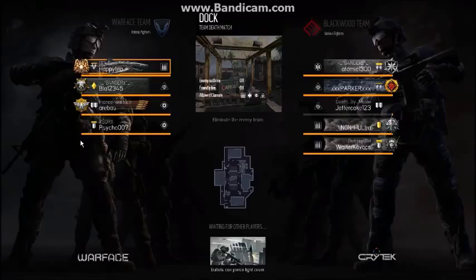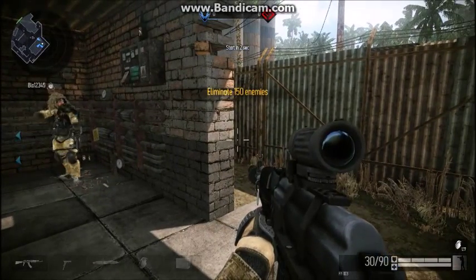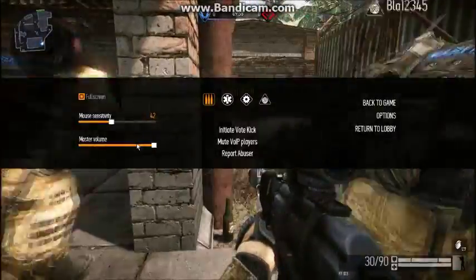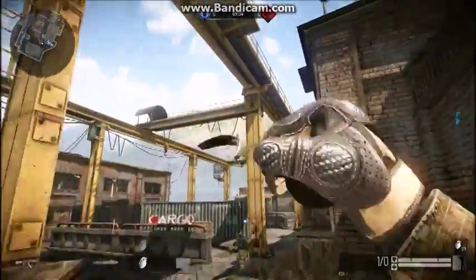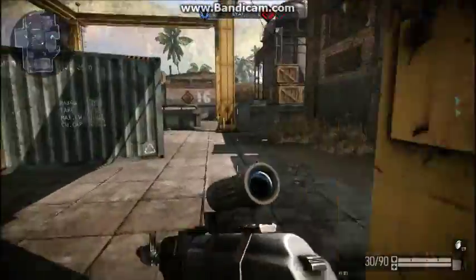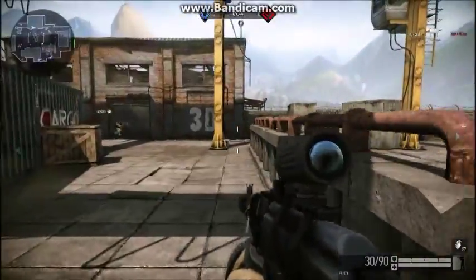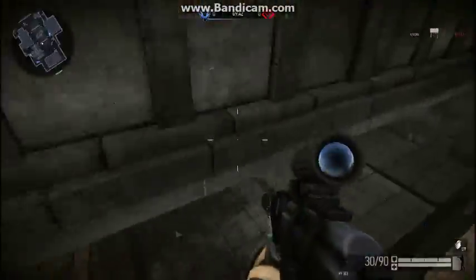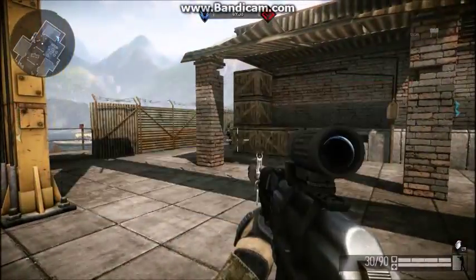The basic machine gun scope isn't bad, but I don't know what the zoom is - it's just three times. The MCA has three times zoom and it has a fast zoom too. Let's see what we can do. Let's see where the other guys are. That was a claymore. I think we've already managed to reach their spawn.